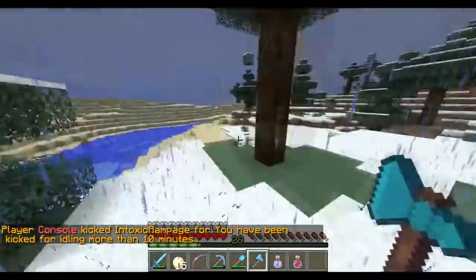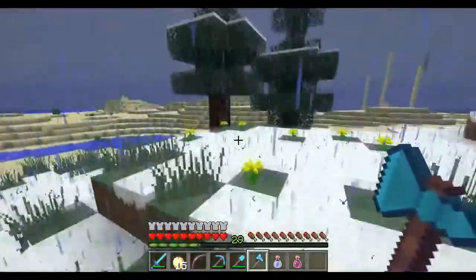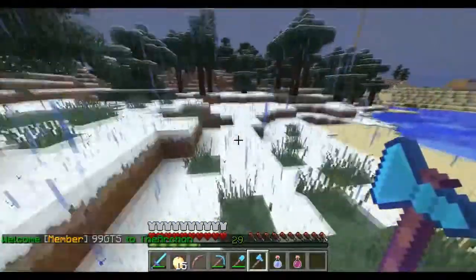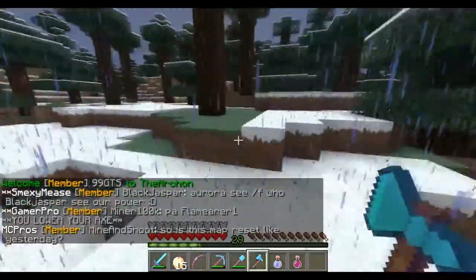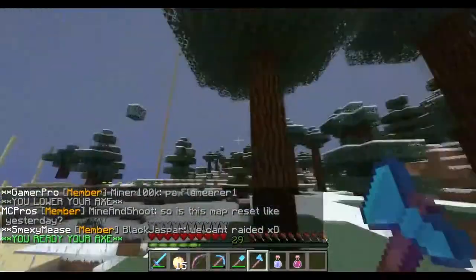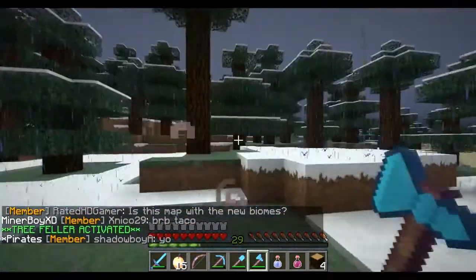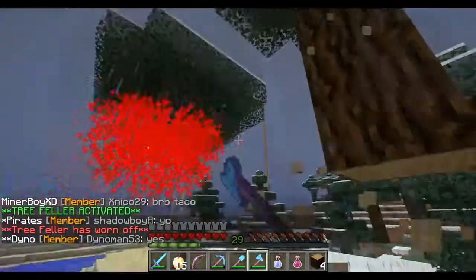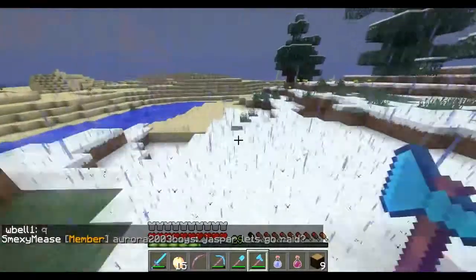We haven't reset Faction Green yet. If you've been watching TCR's videos, he said we were resetting all the faction servers but you get to keep all your items — we're still doing that. I haven't really been doing anything to the base. So I readied my axe and cut the tree — as you can see it basically cuts down like two or three blocks. It's supposed to cut all the way up but it's just lagging. I don't wood cut very often so my level isn't high.